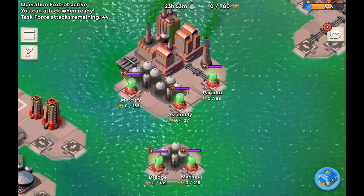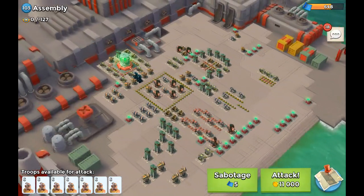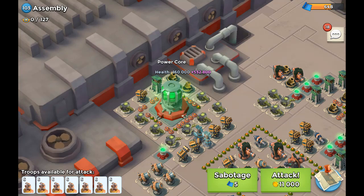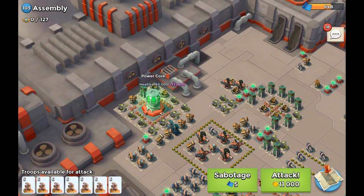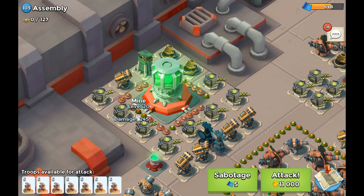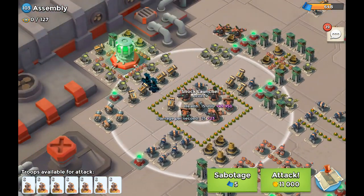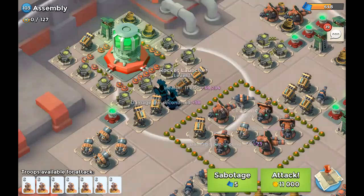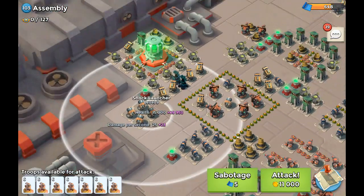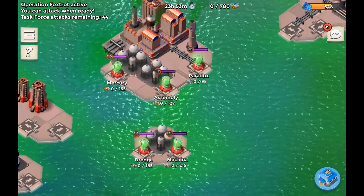Then there's the level 100 base Assembly — a base I haven't really seen a whole lot. The power core is located all the way in the back with a little minefield around it, so that's going to be dangerous. You've got a shock launcher to consider, plus all of these rocket launchers — even four of them over there. This base is really crazy. I don't think we're going to be able to take this one down.